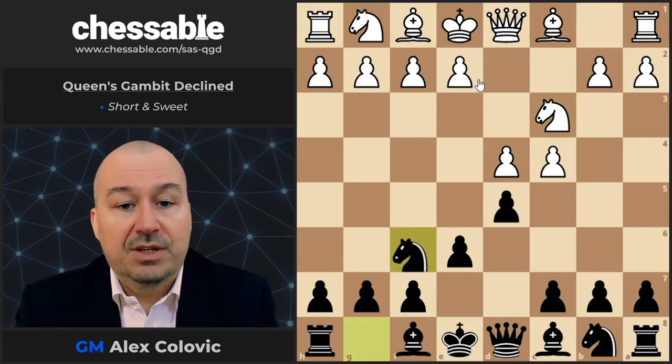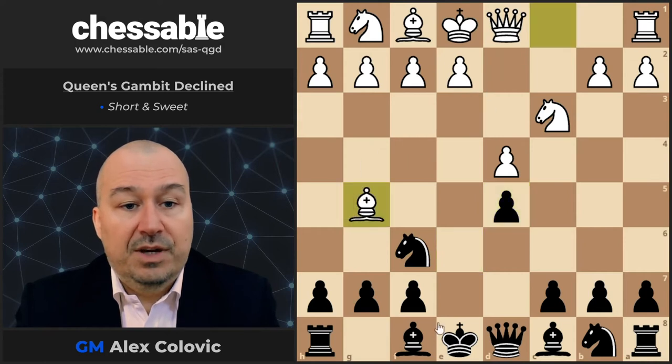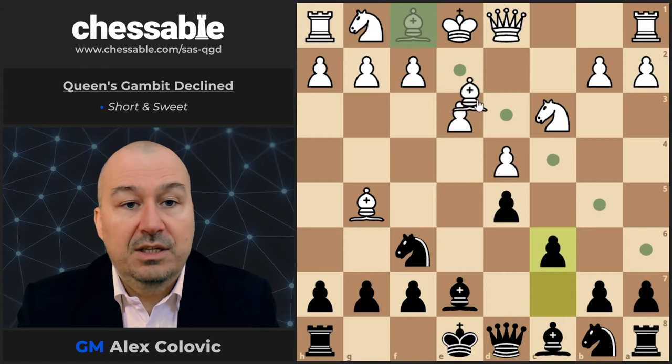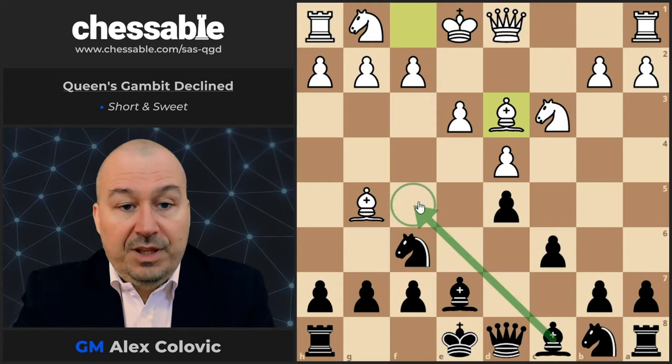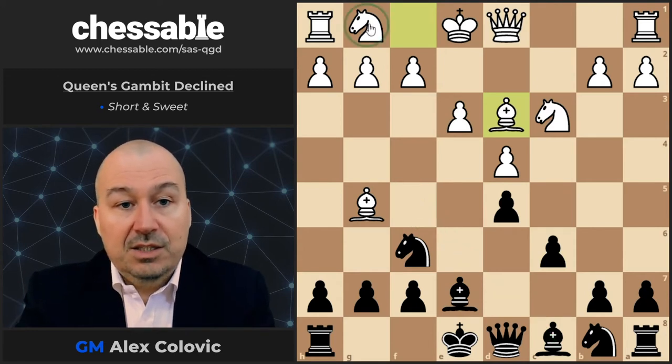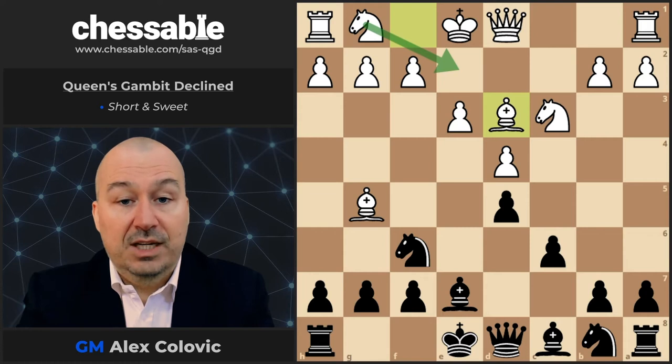To give you an illustration, after Nf6, let's say cxd, exd, Bg5, Be7, e3, c6, Bd3 — what we get is that White managed to prevent the development of the bishop on f5, and gets to develop the knight on e2. This is the so-called Botvinnik setup in the exchange variation of the Queen's Gambit Declined, which nowadays is still considered one of the most critical tries for White.